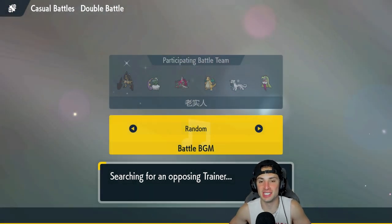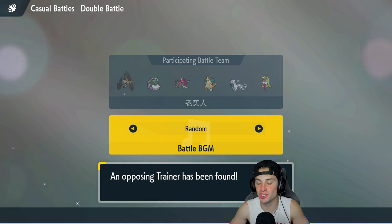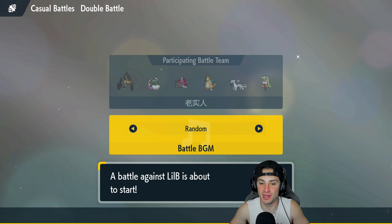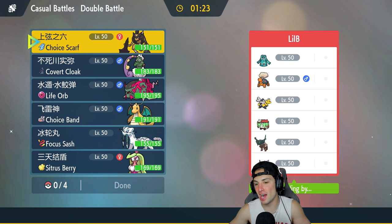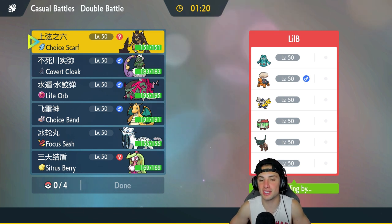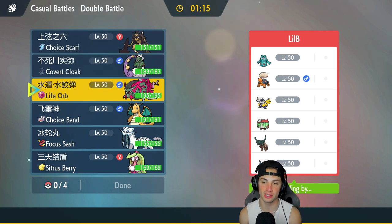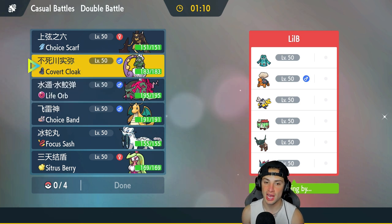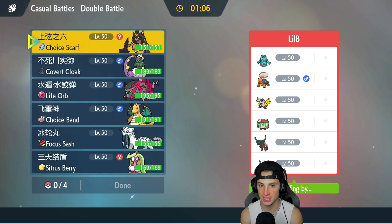Loading into our third and final match — fingers crossed for a Regulation D team. And we're going up against Bronzong, Torkoal, Iron Hands, Brute Bonnet, Ting-Lu, and Flutter Mane — a very strong team. I'm kind of scared of Bronzong going into Trick Room, so I might bring Basculegion as a back-end Pokemon.